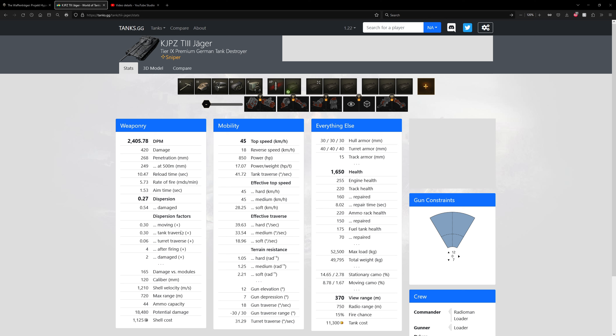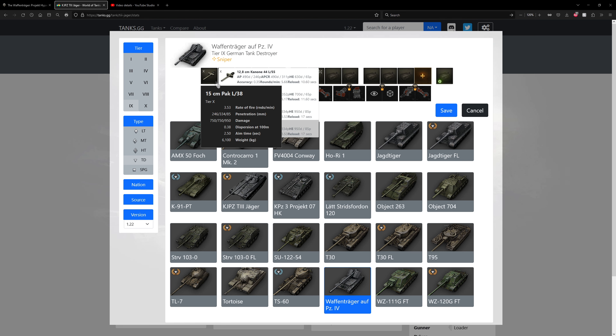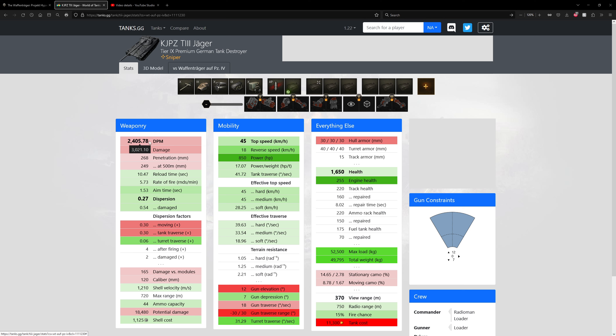Compared to a 128mm, yes it's more accurate, but it has less alpha damage than the likes of the Waffenträger Panzer IV with the Waffenträger 28 — not the 150. As you can see: 600 less DPM, a lot less alpha per shot, and even less penetration. But it is an AP round, it has better accuracy, better aim time, and better turret traverse dispersion, even though hull moving dispersion is not as great.